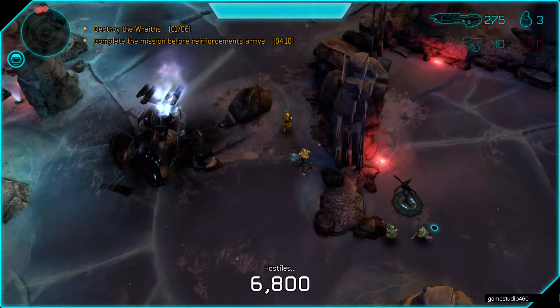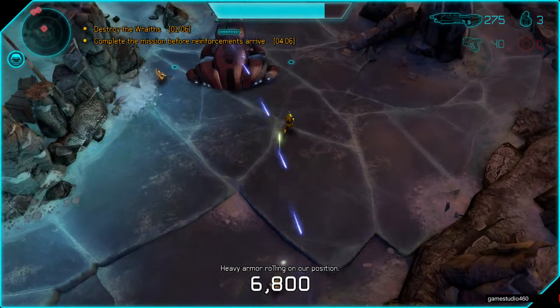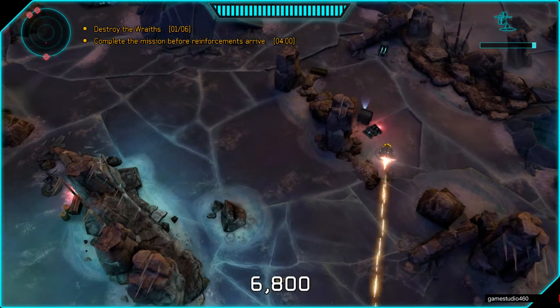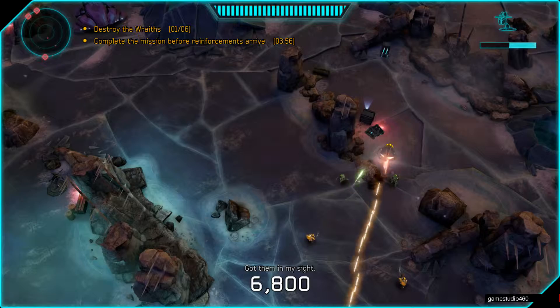Once you destroy the first one, make your way up to the second one quickly, to maybe get the chance to destroy the one up here, because that one's a little farther. It kind of just passes the two-station and turns right next to you, so we're gonna unload on that. Maybe we'll get it, maybe we won't — we'll see what happens.